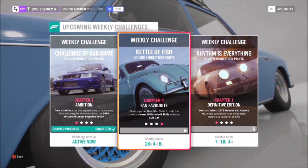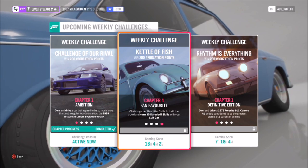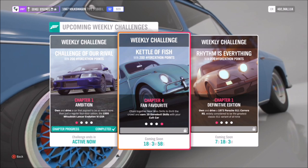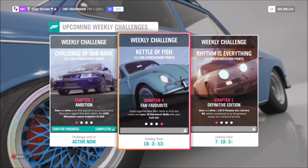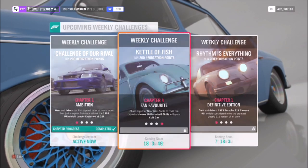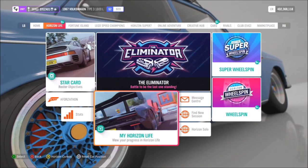For the final challenge, you need to earn 10 daredevil skills. To get daredevil skills, you need to chain together loads of near miss skills — a minimum of about three near miss skills in quick succession and it will pop up with a daredevil skill. It's pretty easy but I'd again recommend having a tuned car to do this.